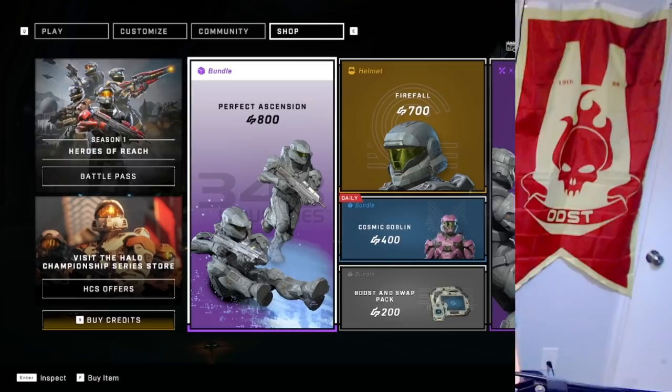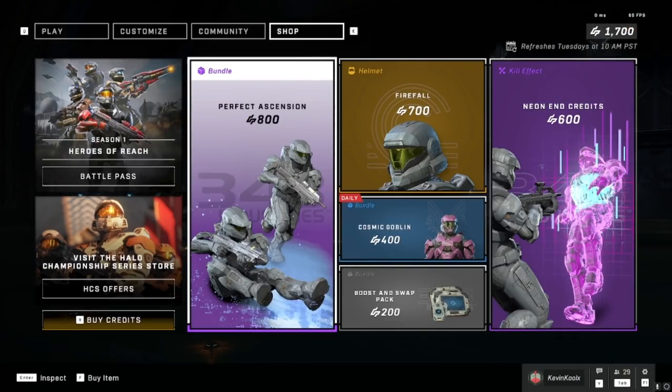343 is trying out something completely different with the store now. Did it turn out to be better or worse than before? Here is the store for the week — this is the second week of the Cyber Showdown event, so there are some more cosmetics tied to that. They're selling individual items this week, which is kind of interesting. The prices are drastically lower than we're used to seeing, but is there actually more value? Let's check it out.